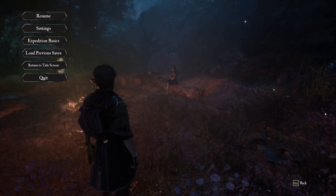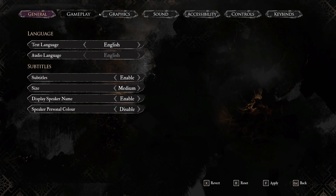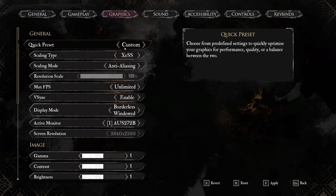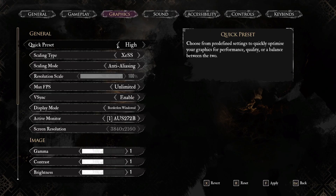In order to increase FPS, let's go to menu and settings. Enter graphics and in quick preset let's select medium.